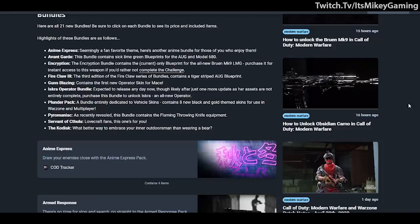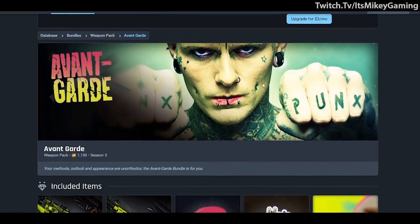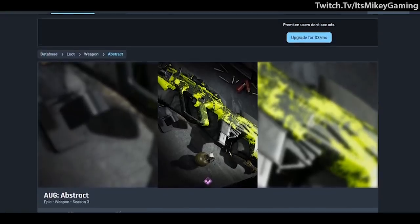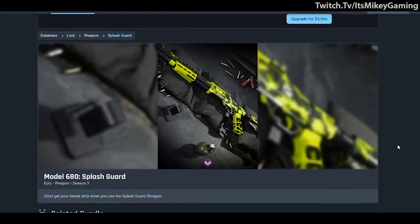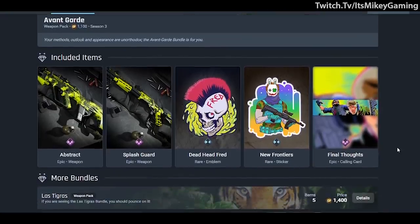The next interesting one is Avant-Garde at 1100 COD points — though the thumbnails don't even show the gun, which is a little weird. For the Auger we have an abstract black and green design, and for the Model 680, a pretty cool emblem, a little sticker, and a colorful animated calling card.